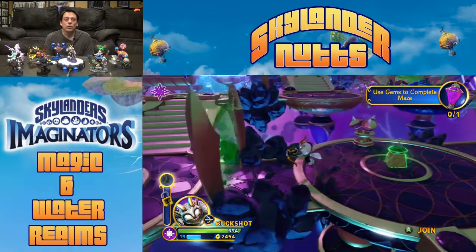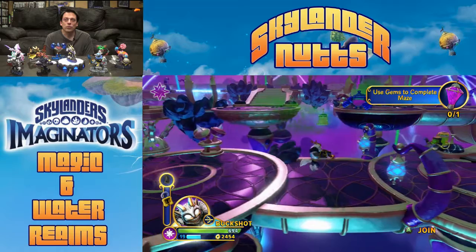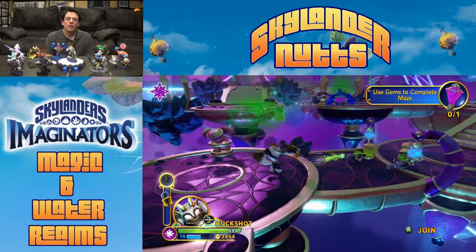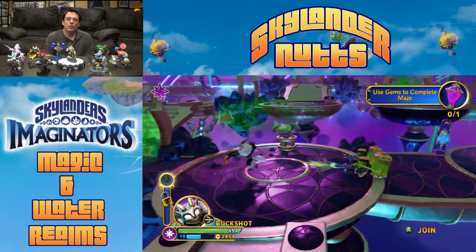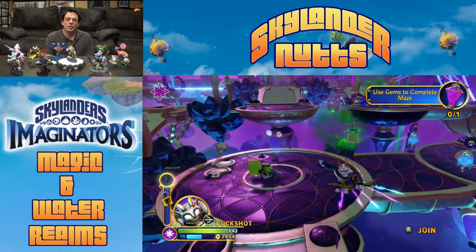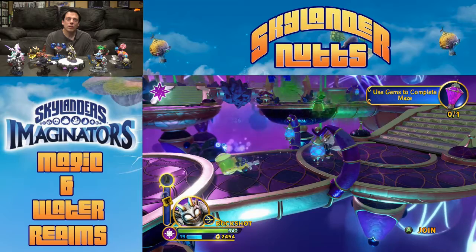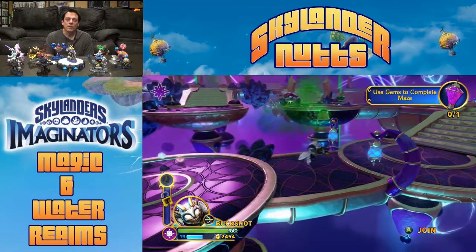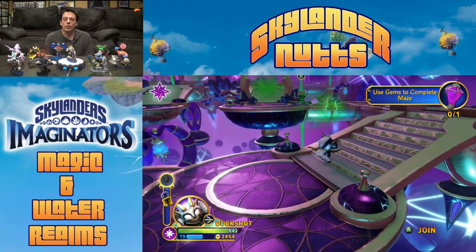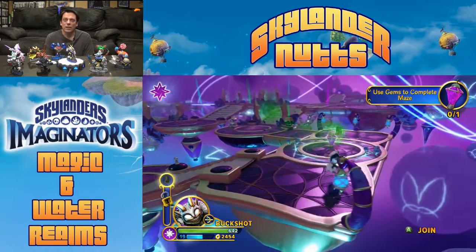Here's a green door that's locked to us right now, and here's our green potion, but we're not going to use it right away. First we've got a little battle on our hands. Buckshot's main attack is with triple arrows — at least it's triple. It's not very strong, doing about 9 to 14 damage, and that's with the bonus of the Magic Realm. He also hops like a rabbit, not a goat. It's really slow, and he doesn't have any dash ability or any way to get out of the way quickly.